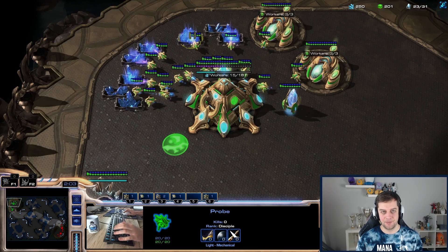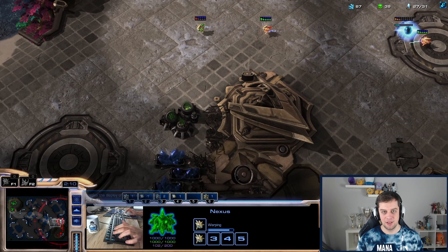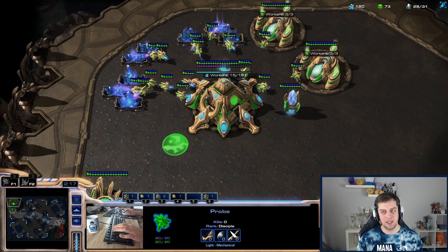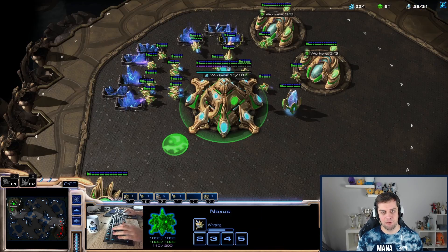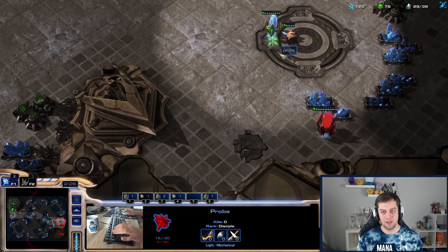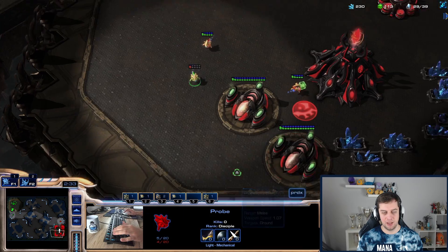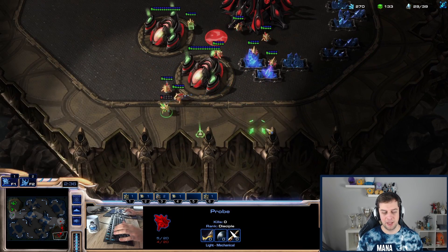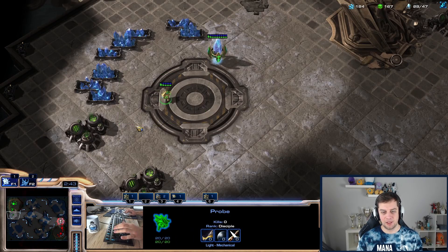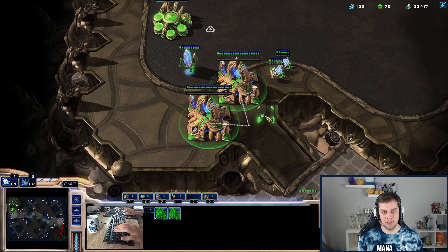We can start with the sentries. He'll have enough minerals for an expansion so I'll block the expansion and start with the sentries. Maybe I should start with a Stargate because he won't have a lot of gas, and I'll be able to counter-attack with an Oracle while defending with the sentries — that might have been better. I need to start Warp Gate tech. He's boosting out probes, so we're not going to be in threat of being attacked. I'll start the Forge just in case. Stalkers are already coming, I need to make more sentries.